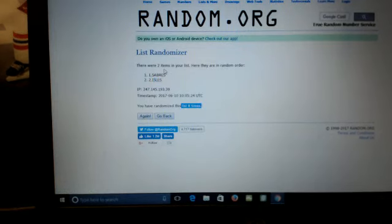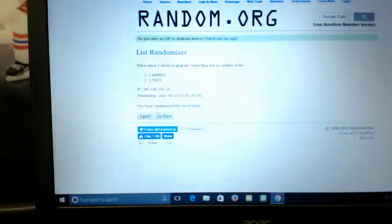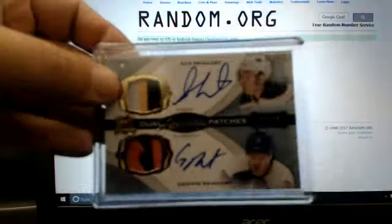Sabres hit the top spot, Islanders hit the bottom spot after eight rolls. So Sabres are going to end up with the 12 out of 35, and Islanders end up with the 6 of 35.